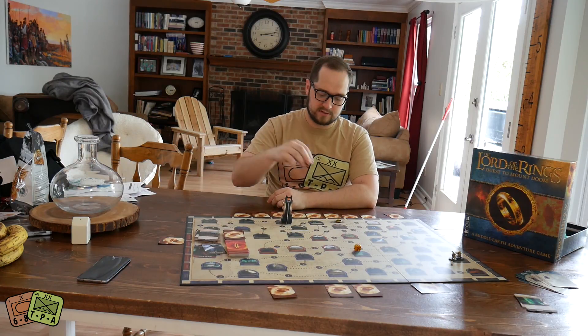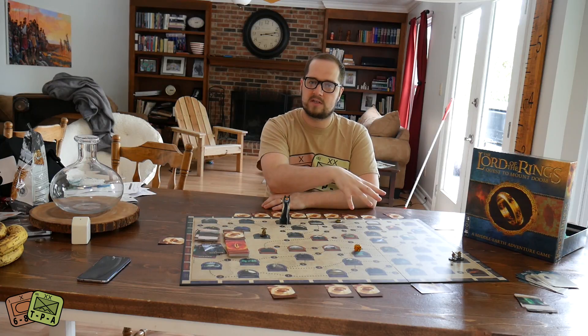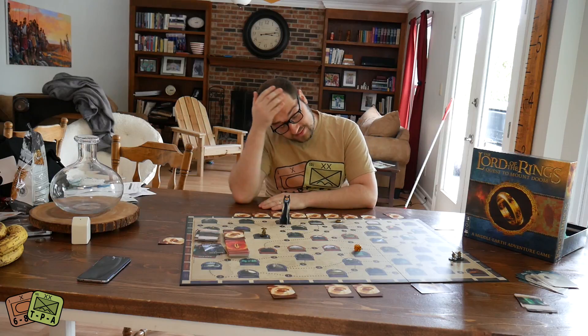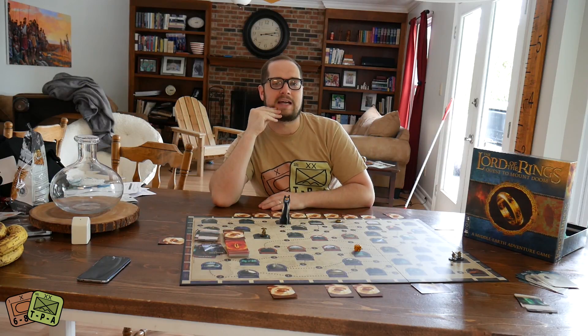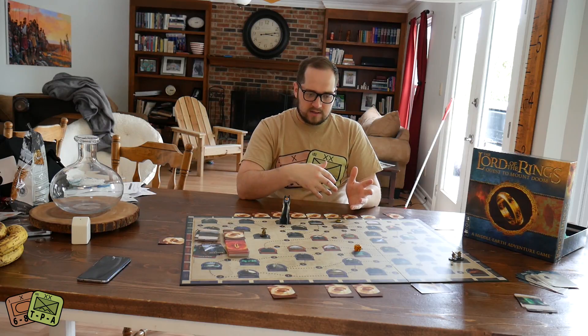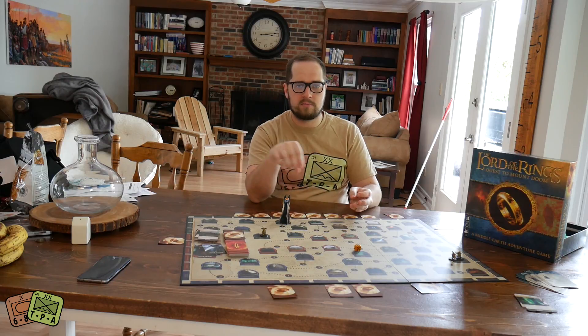You'll have to go back to Hobbiton or end up in Rivendell, so it might set you back. Then you're rolling a dice to move from point to point. You'll get movement points based on the dice that you roll. It is a little bit roll-and-move, but I don't think that's a bad thing here, because it's not like move that number of squares — each of these pathways has a numerical value and you're basically trying to expend points. There's lots of different paths, so you do have choice there. It's not Candyland.